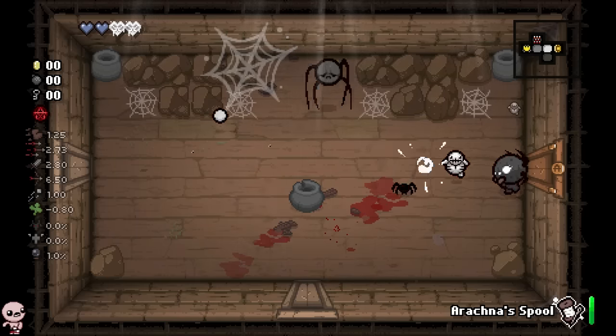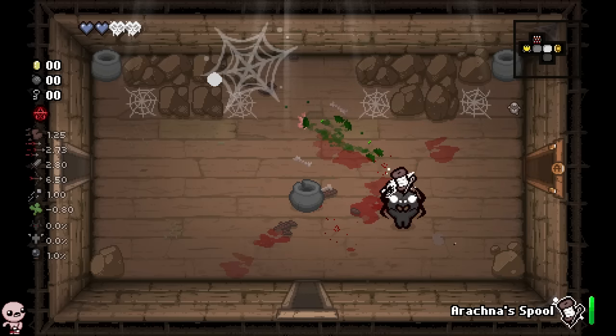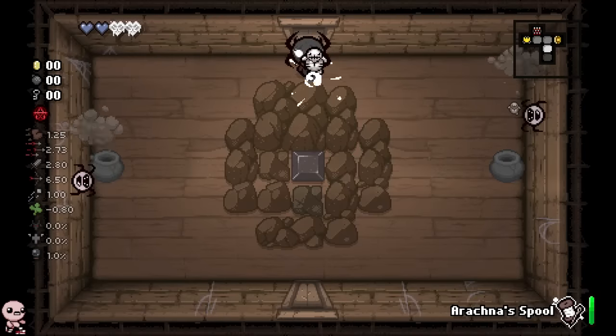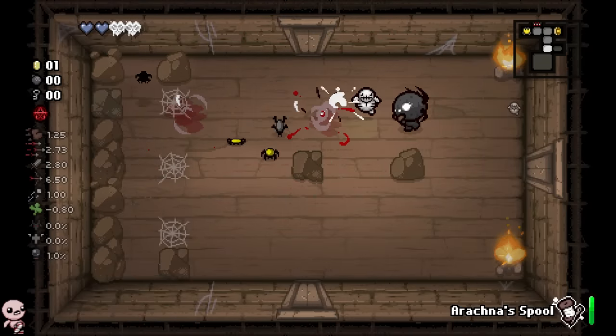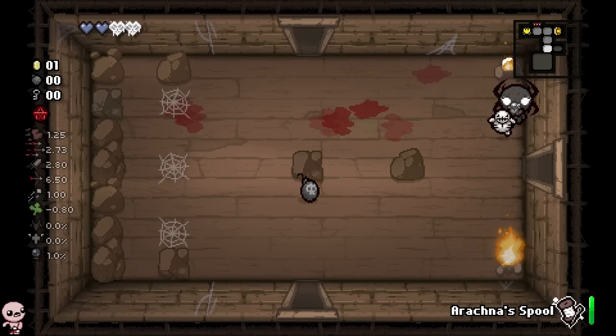I tried doing a diagonal shot with the spool like you can in Tears, but I guess you can't — it just goes in a perpendicular direction. I'll take this coin. Arachna seems really cool; I've had a couple comments asking me to play this. They also have a tainted variant we may check out one day.